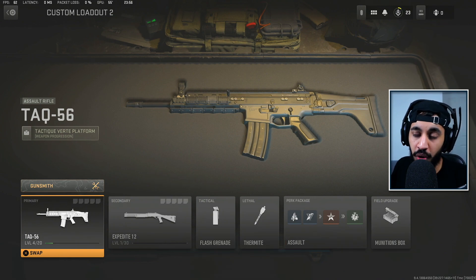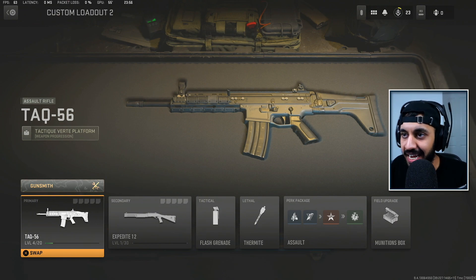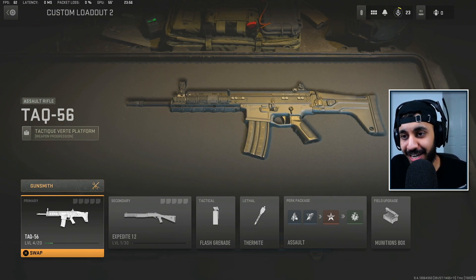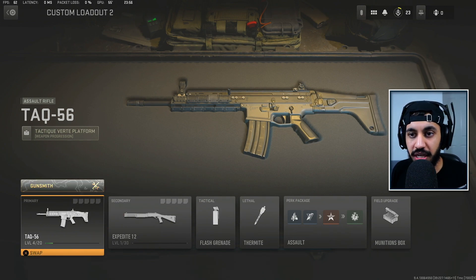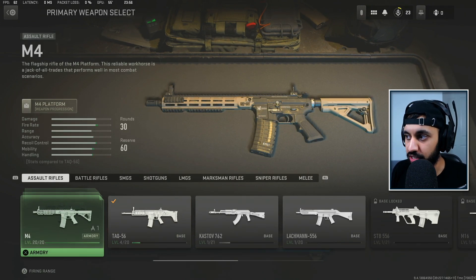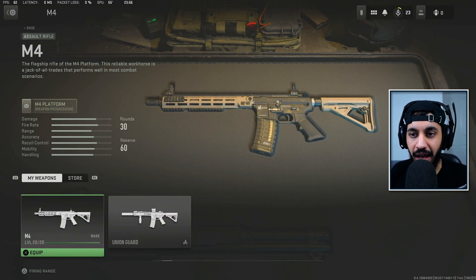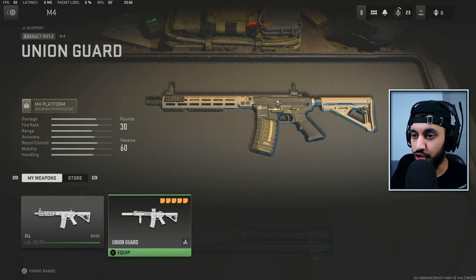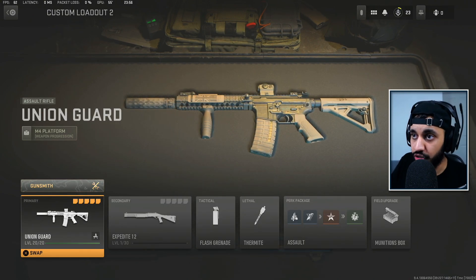This glitch took place today after a small update, and we're going to show you exactly how you can get 10 attachments on pretty much any gun. The way you want to do this is first you need a weapon where you have blueprints available. The only gun I have a blueprint for is the Union Guard, earned by completing the campaign, and this is on the M4 — it's got five attachments on the weapon.